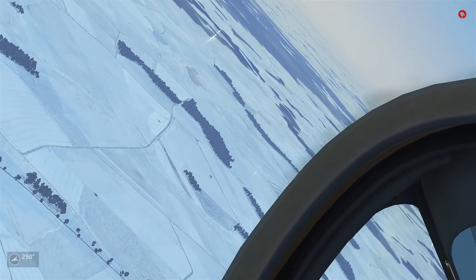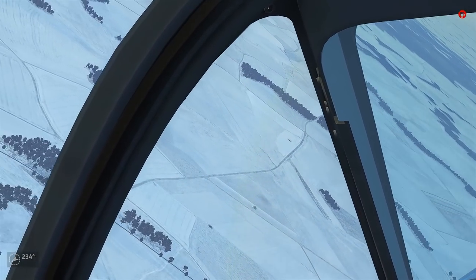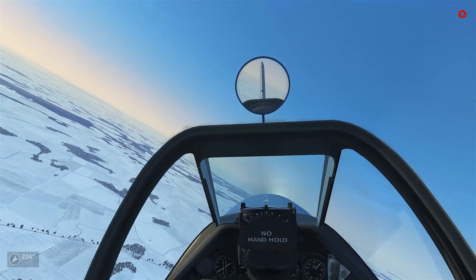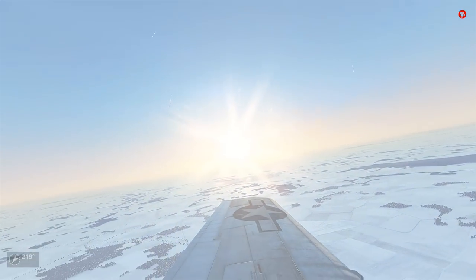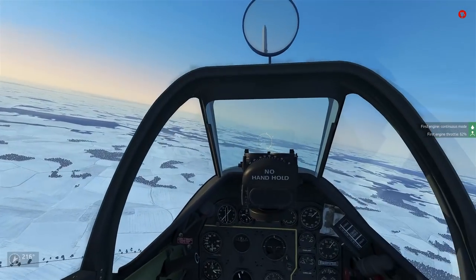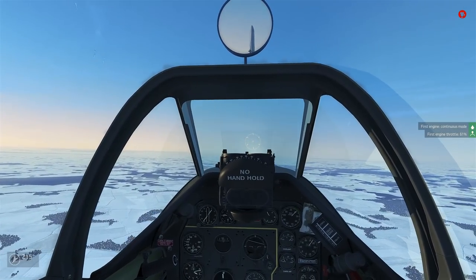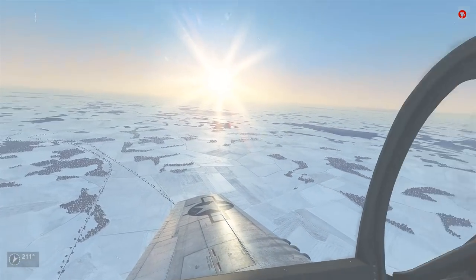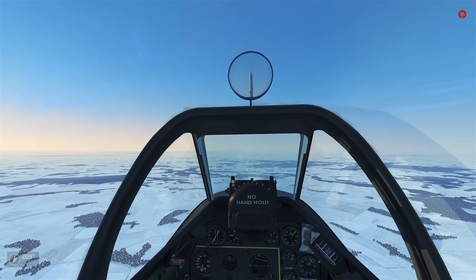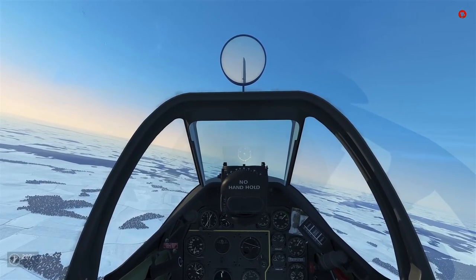There they are — I'm going to go ahead and group up with my flight. There's a parachute. I wonder if that's from that FW-190, if he bailed out in time. I'm going to go ahead and form up with my flight and keep my eyes peeled for any more activity. I do want to stick with my flight because I don't have a radio beacon. I could navigate by myself, but I'll just follow everyone home.